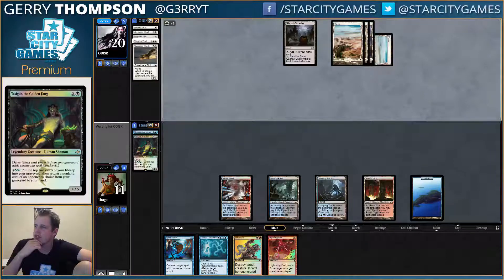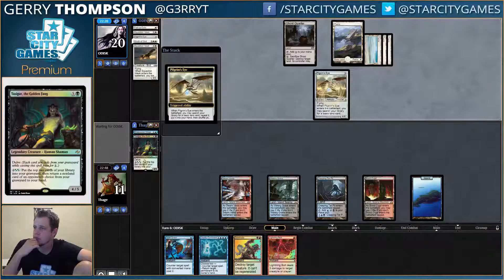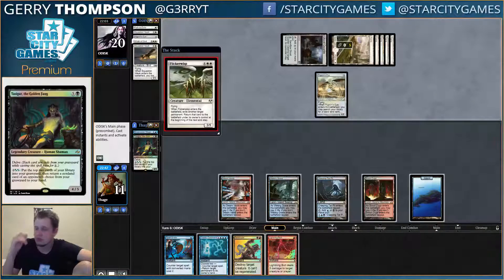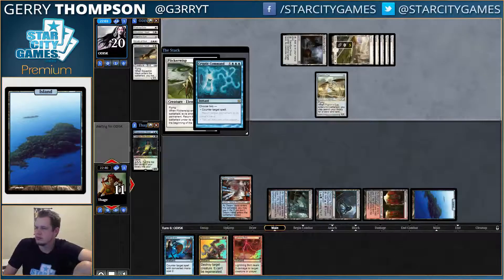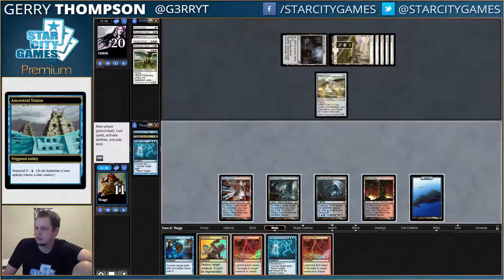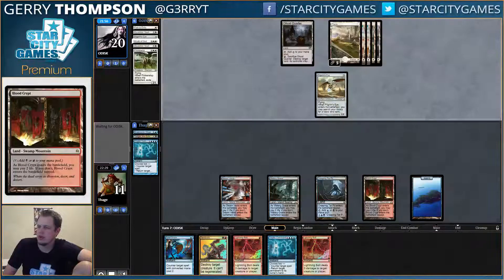I don't know if they have Sun Titan or if they just have like Ghost Quarter, and like Flagstones and Myria. I feel like I'm supposed to start countering this stuff at some point. Well, counter I guess. It all worked out. I thought I might want to bolt now.